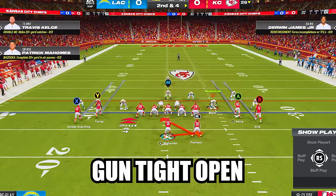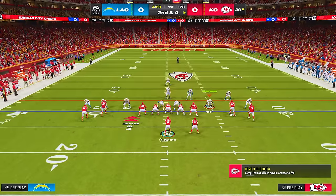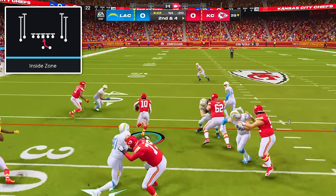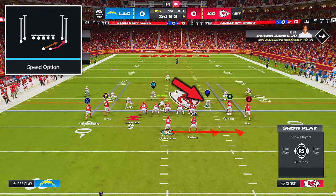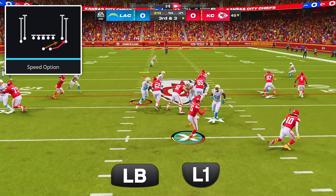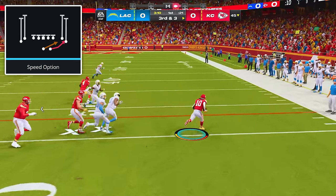Our next formation is Gun Tied Open, which I have a full ebook on at playbookprofessor.gg. Once again, make sure you're on a hash with your running back on the wide side of the field. Establish your run game with inside zone, as well as the play speed option, where you just have to identify the pitch key defender pre-snap, and then after the snap, run straight at the pitch key before pressing Y/Triangle and LB/L1 to perform a hurdle pitch to get the ball to your running back on the outside.